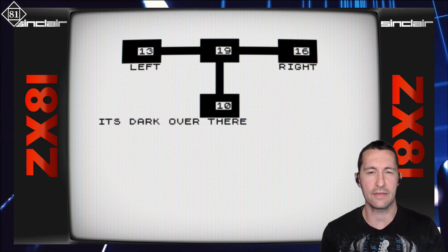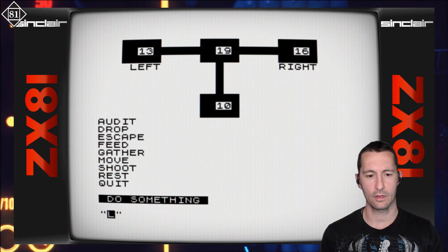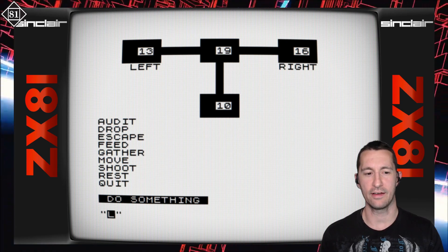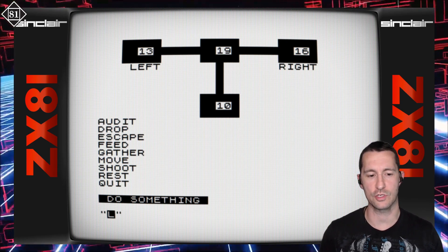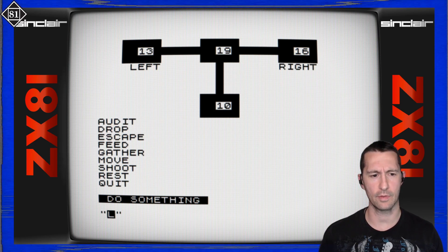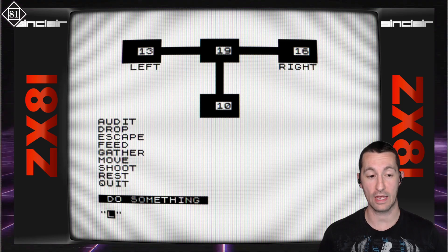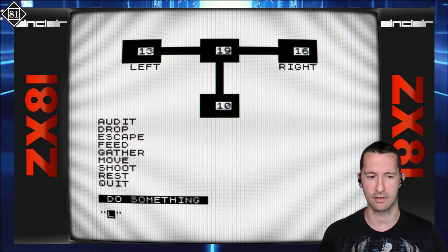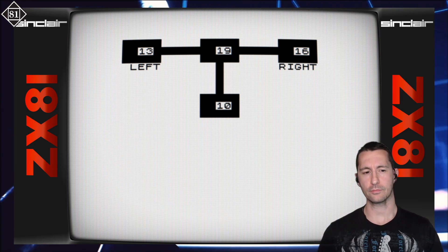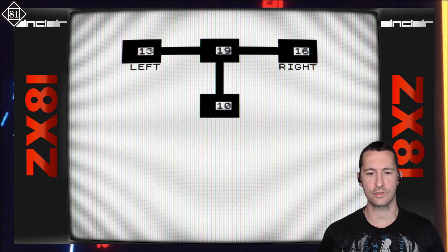This version makes it so there is no flip that needs to happen — you just can keep playing. It says we're in a dark place right now. This is more reminiscent of the original Wumpus. It does have some graphics at the top, just a little bit — the original was text only, but this is letting you choose options. Now that we're in room 19, we can choose to go left or right. We have different commands: audit, drop, escape, feed, gather, move, shoot, rest, or quit. If we do audit, it just gives us a status update — that's what audit means. If we go move, it's going to ask where we're going to move next. Let's go left — room 13.